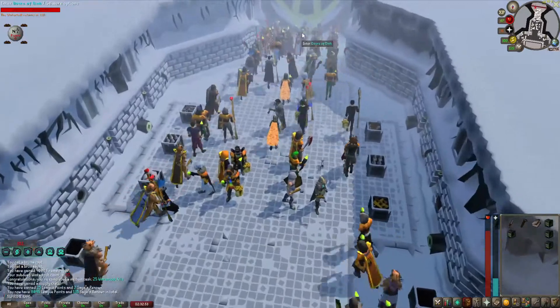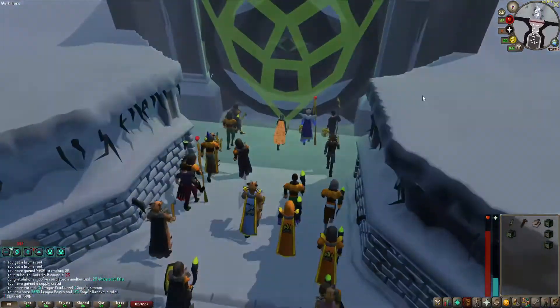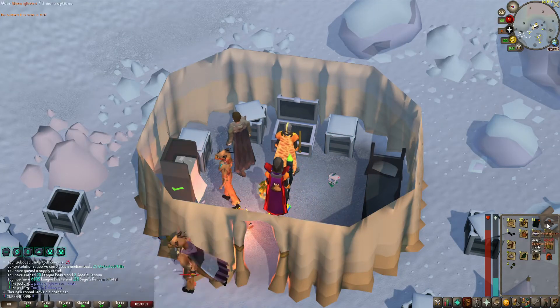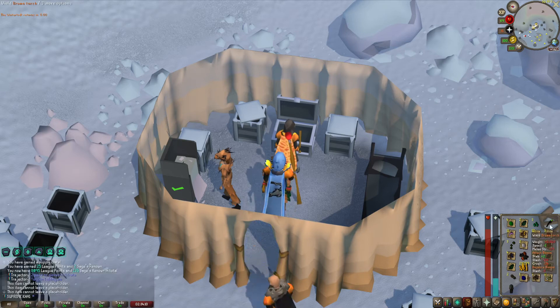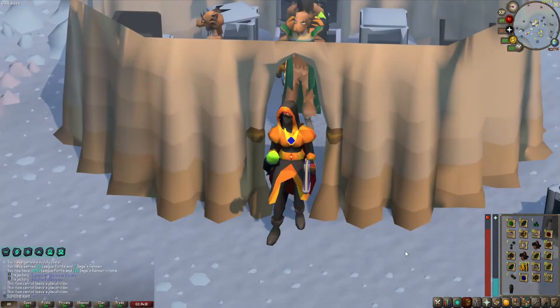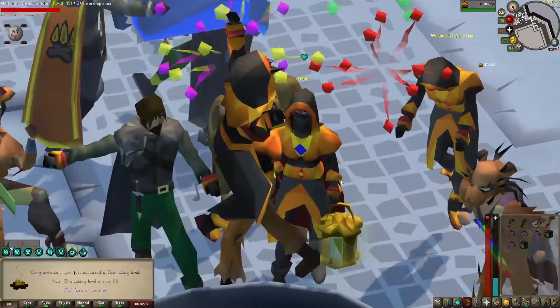Let's open the crates - I really want to get my pyromancer outfit as soon as possible. Not bad - from the first crates we get the top, the hood, and the gloves. To complete the outfit we just need the legs and the boots. And there are the legs - now we just need the boots. Let's get back in there, get 99, and hopefully get the boots in the process.